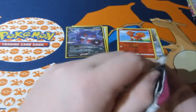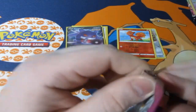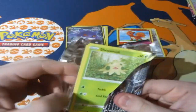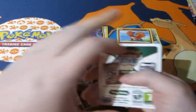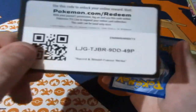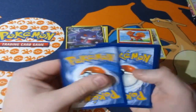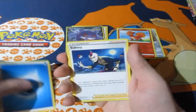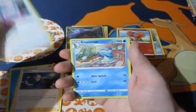I'm so happy to get a Gengar — it's been a long time since I've seen one in a pack. I think the last time I saw a Gengar in a pack was back when X and Y was around. That's a long, long time ago. Water energy, Sidney, Cross Switcher.